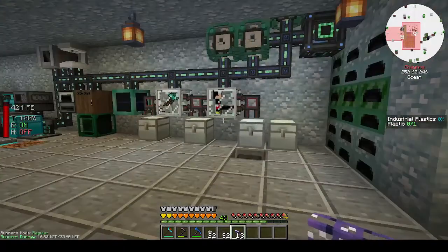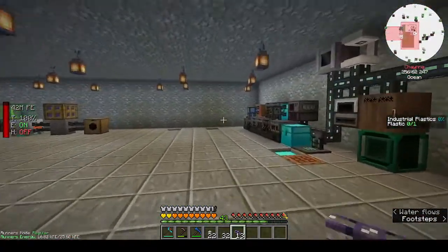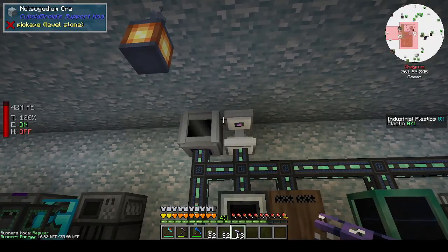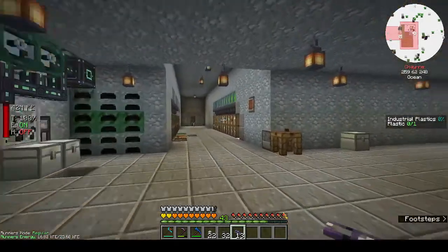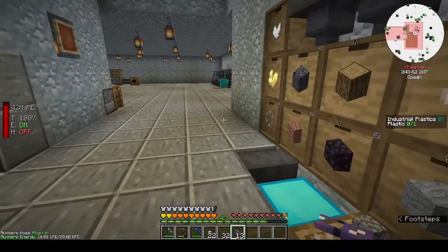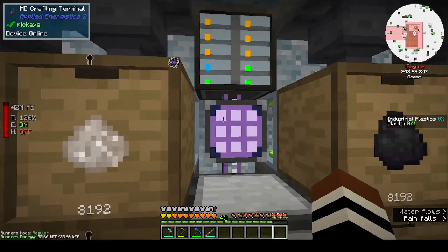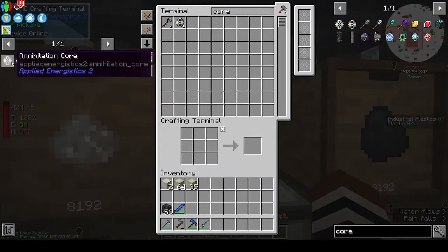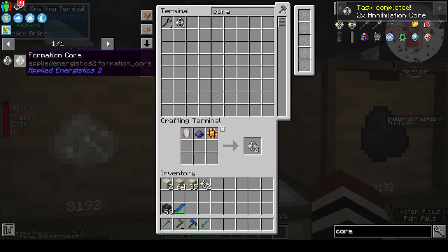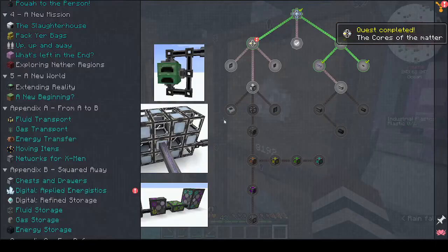We're going to need processors. Let me go and make a stack of each - I should have done that yesterday instead of finishing the seeds but I didn't think about it because I don't really plan ahead that much. Just made a stack of the three processors. Let's make two annihilation cores and two formation cores.